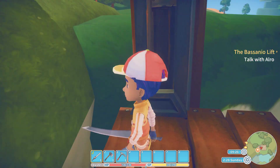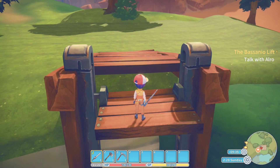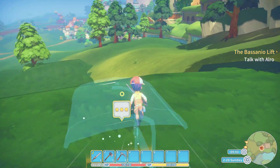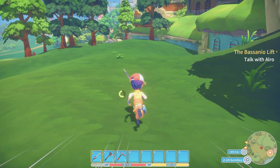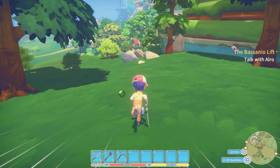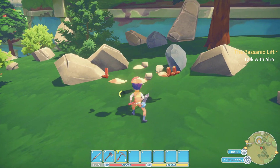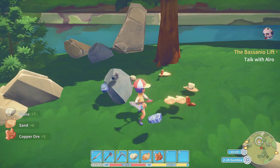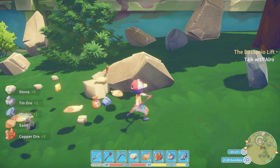Oh no. Oh, you gotta be kidding me. I have a feeling — oh, talk to Alro. I have a feeling we're not allowed here yet. No. Okay, there's that. Aw, I'm so sad. I was so excited. Yeah, we need a lot of bronze-type stuff, and I don't think we have enough bronze, and plus we need the fiber cover. I'm definitely gonna have to do some mining and stuff like that. Actually, I'm thinking — should I mine on my way back? Probably. I feel like we might unlock it this episode, but I'd rather wait a day or so. Have a full episode of going there.